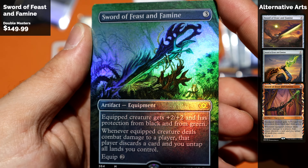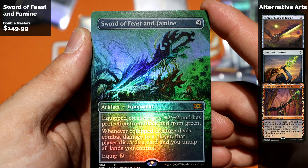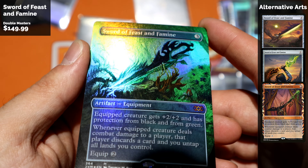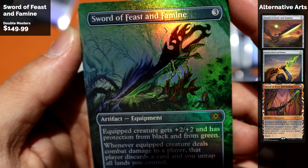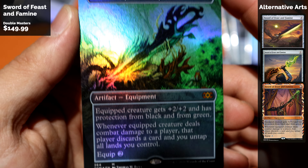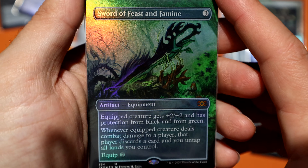Crazy intense foiling on Sword of Feast and Famine. I remember opening up boxes of Double Masters and it was just so hard to get good shots of these foils because the foiling is so intense. Beautiful sword, beautiful art. You only need one — when do you need more? You don't.